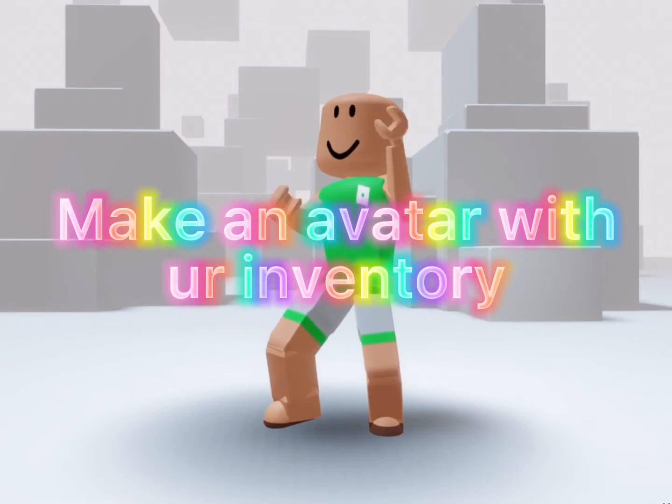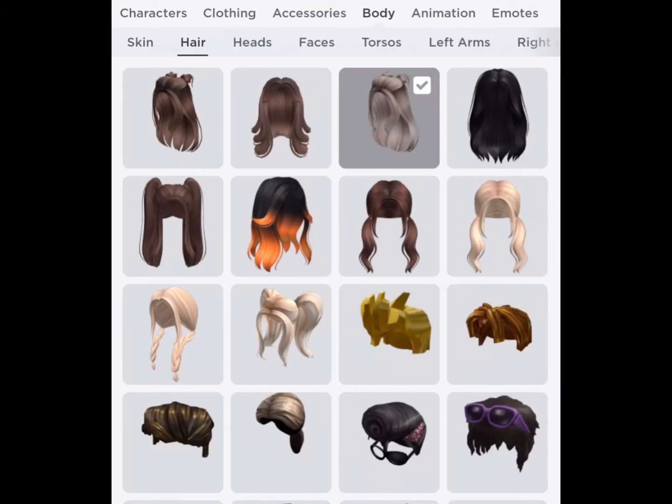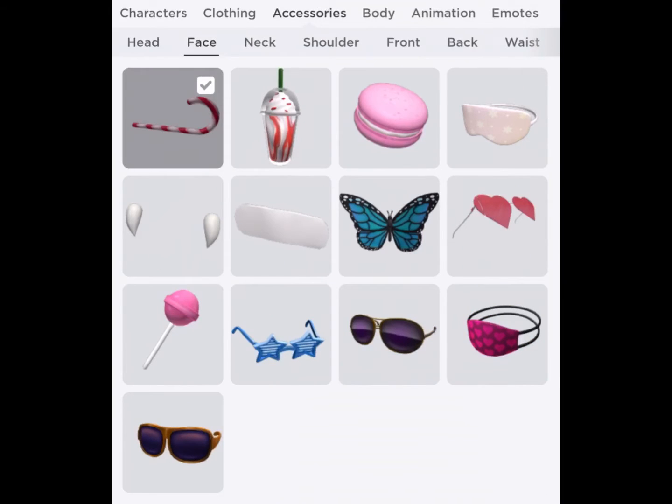Make an avatar with your inventory. Choose your favorite hair. Choose your newest face accessory.